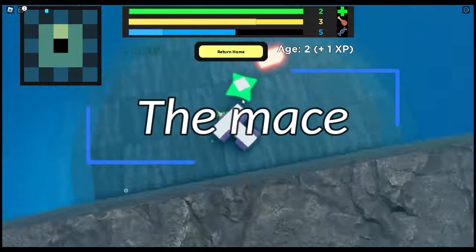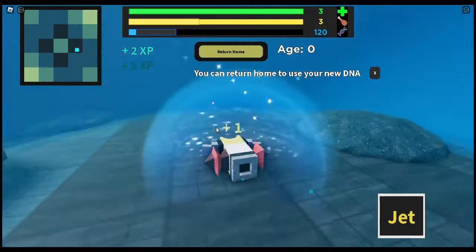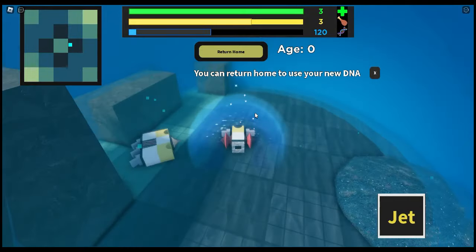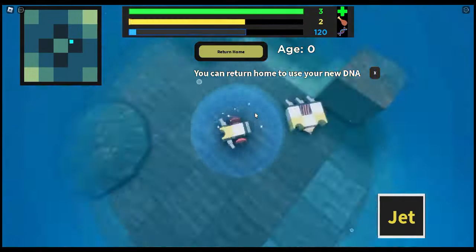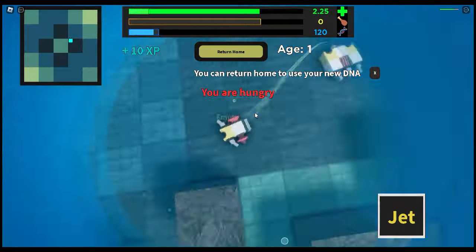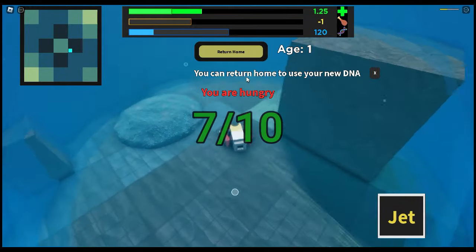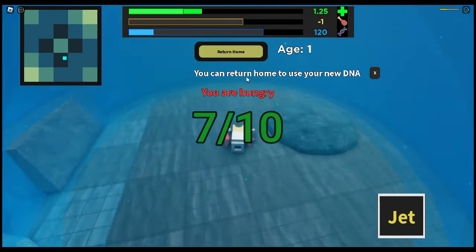This is where things get OP — time to start with one of the new blocks: the mace. The mace is very useful; it takes away 2 damage if you hit a creature. By taking damage, you must spin around so your prey can take damage and knockback. The faster, the better. However, the knockback can be good or bad depending on your body. If you are using it on a creature the same size or bigger than you, it won't be that great.